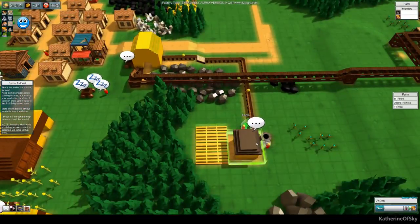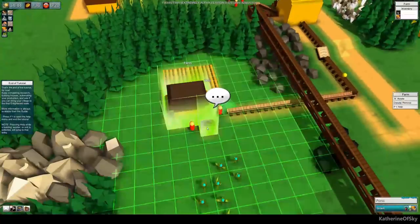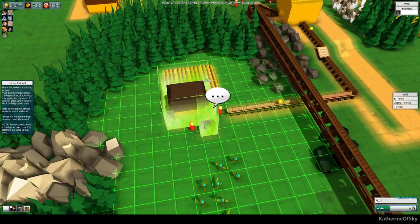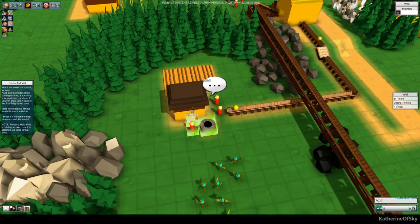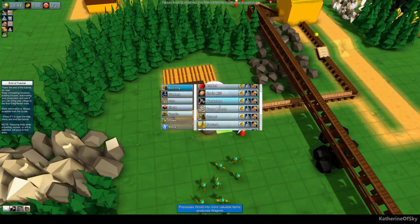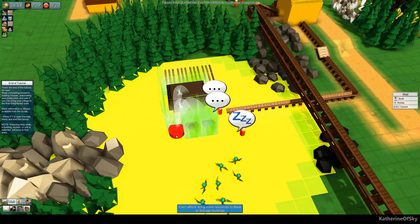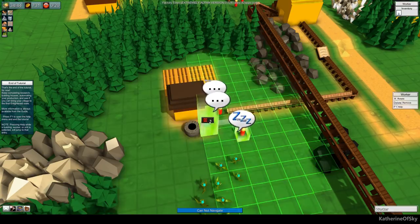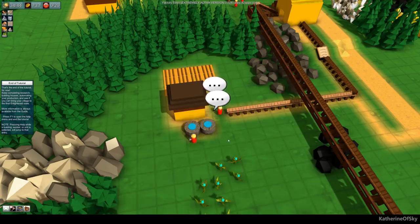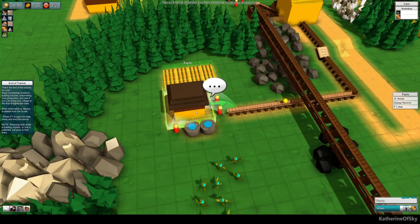Let's see how our little farm is doing — seems to be going. Is this well not producing fast enough? I think it's not. We need another well. Let's build another well, because I have a sneaking suspicion this is not great. I wonder if it'll take from the other well if the other one is empty. Now we're getting a little bit of speed on this farm.